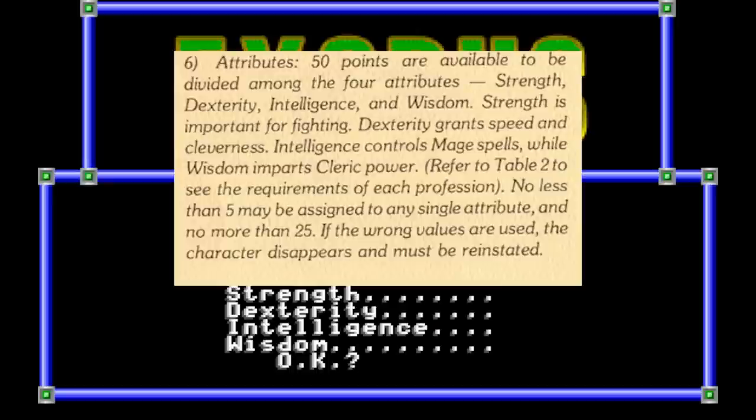Strength governs damage done; Dexterity governs your chance to hit and the chance you'll dodge traps; Intelligence gives you magic points for wizard spells; and Wisdom gives you magic points for cleric spells.